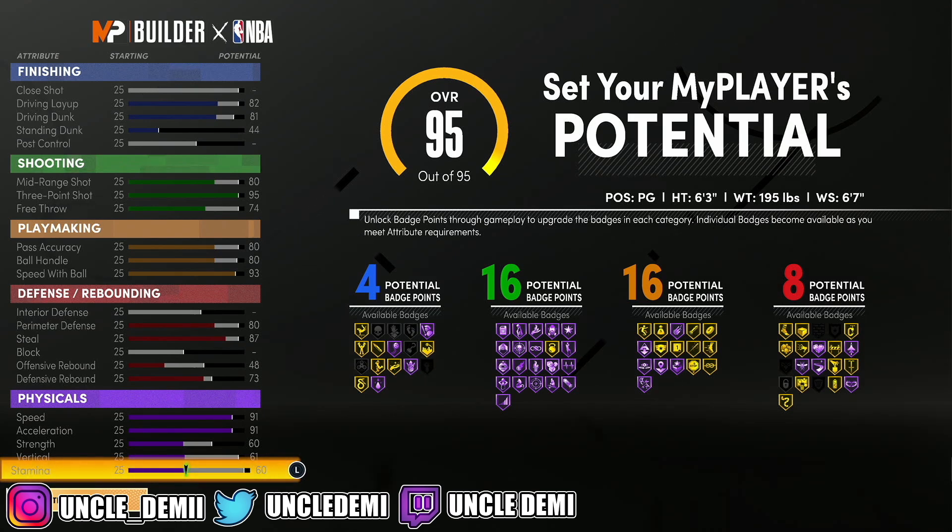As you've seen in my videos over the last couple of days, it has come to fruition that you do not need high stamina at all unless you're a primary ball handler — you just need at least 60. That saves you a lot. By doing these little things, as more knowledge of the game's background mechanics comes to light, builds start to gradually shift. Power forwards are still going to be OP, but this build is not bad at all — it's competitive.